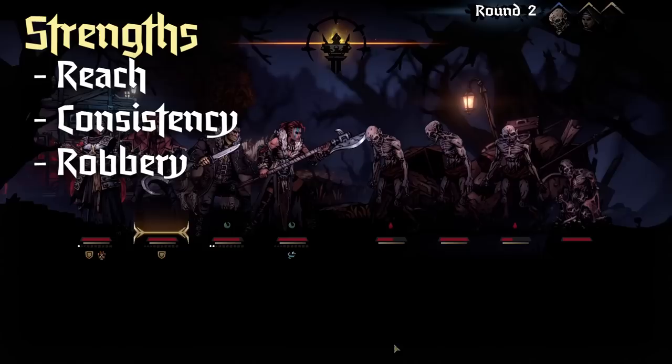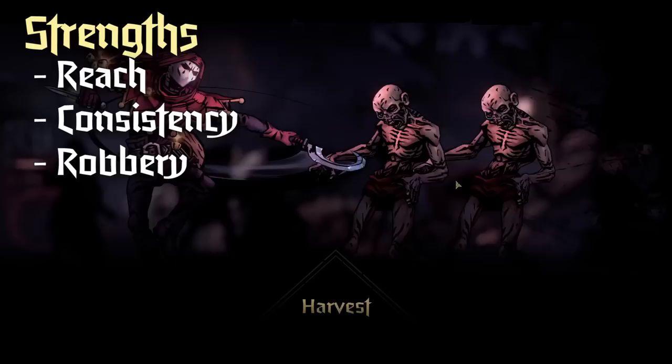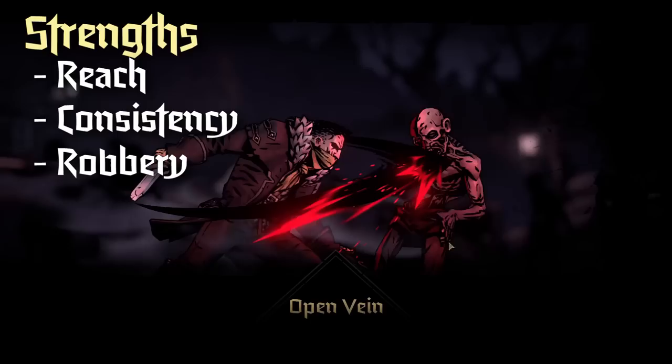His final major strength is one of his unlocked abilities: Highway Robbery. In short, it is a very powerful move to help mitigate tokens that enemies can sometimes spawn in large amounts, like Riposte.